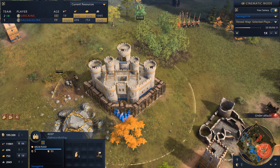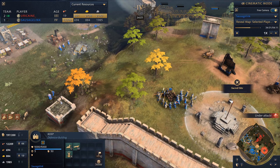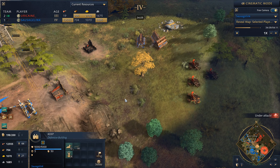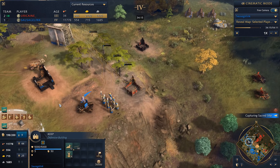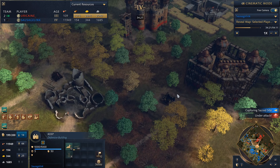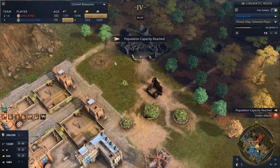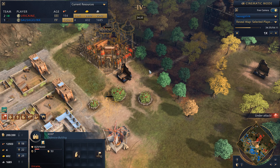At least we have units up here so we can do some harassing, and I'm finally walling this section off. Here he comes forward with his springalds — would love to send my own springald and units forward to take these out. It would be nice to get a keep or outpost up here to give vision over all of this, because he continues to creep forward with keeps. I suspect he'll put another one right here — yep, there it is. We cannot allow him to just continue coming forward like this.